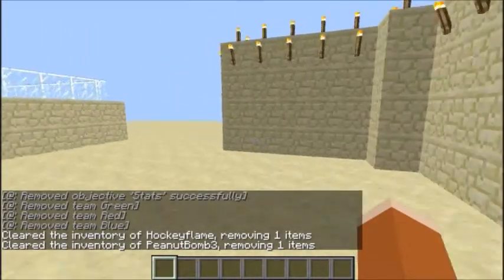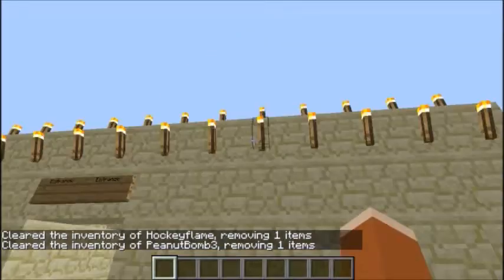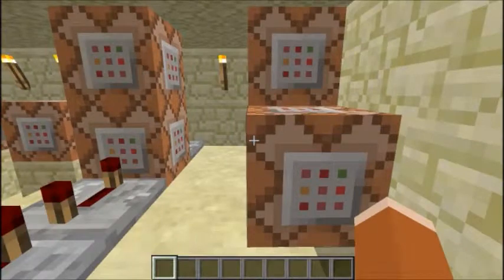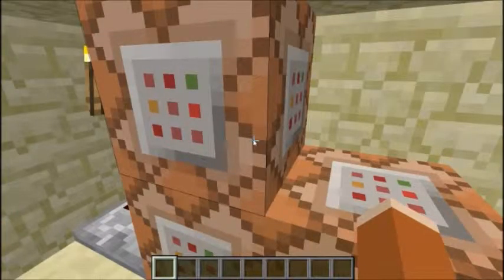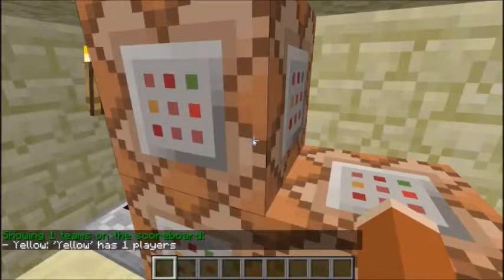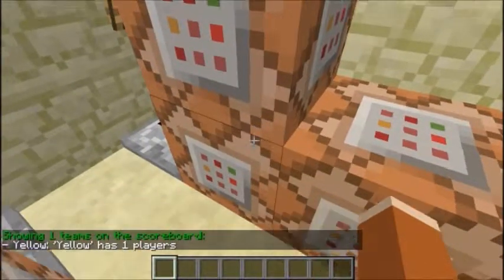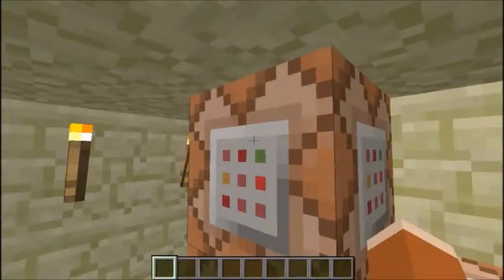So the behind the scenes — getting lots of lag right now, but enter. This is the create one. There's already a team yellow. It just creates an objective, stats, player kill counts. So when I kill someone, it adds a point.